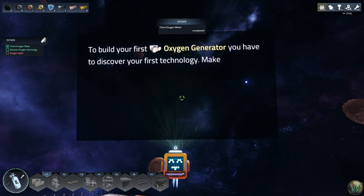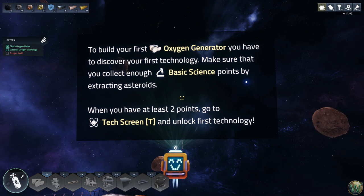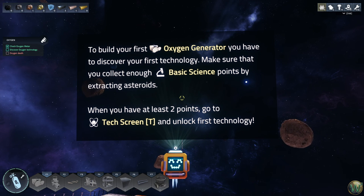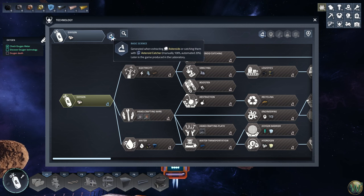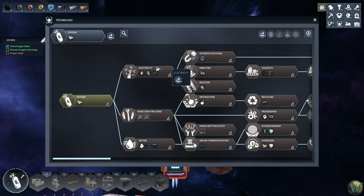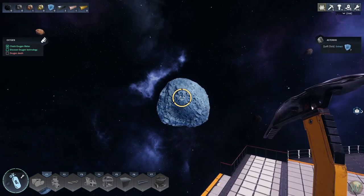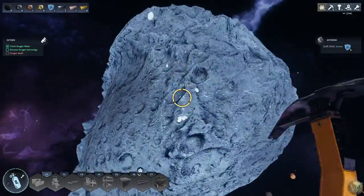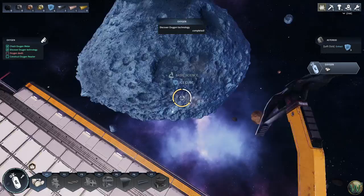Using ice inside an oxygen generator is the quickest way to refill oxygen. To build your first oxygen generator, you have to discover your first technology — make sure you've collected enough basic science points by extracting asteroids. When you have at least two points, go to the tech screen and unlock the first technology. We only have one, so we need to do some more mining.